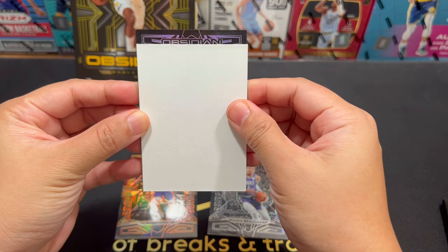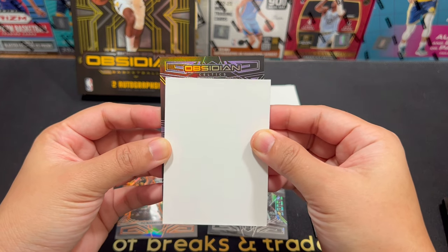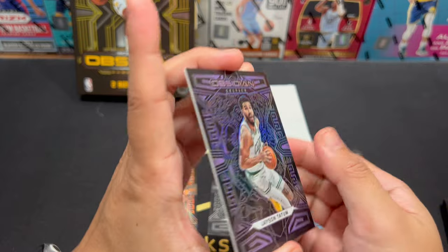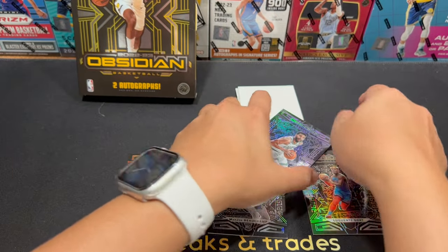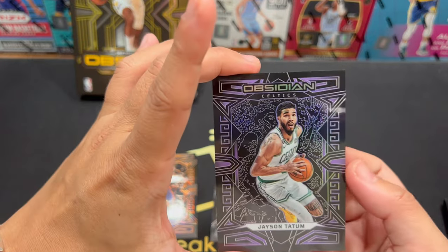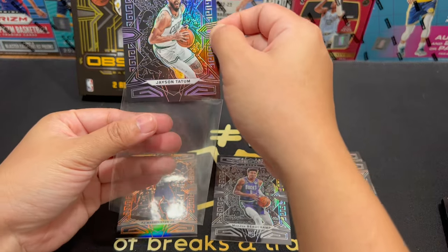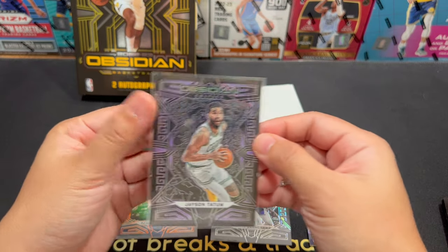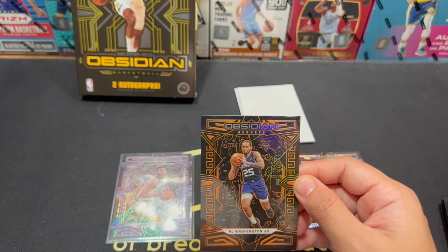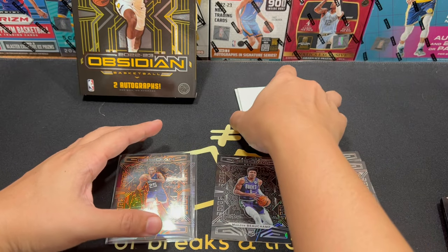Our next card — Celtics — I guess this is purple. Oh, we got a Tatum! Tatum, purple. Yeah, looks like a Black Panther card. Sorry Tatum, I dropped your card. Numbered 99 — so that's a high one. At least we got a Tatum. So we got a purple and an orange.